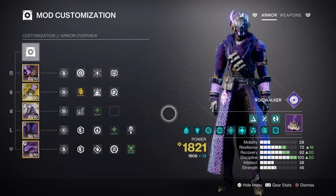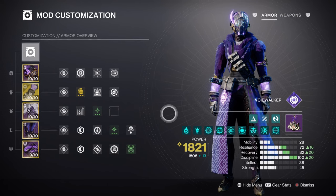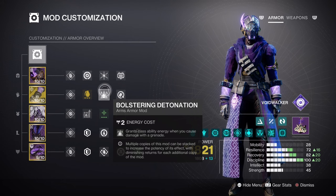For the mods and stats, you will want to invest into Recovery and Discipline as the main focus. After that, investing in Resilience is the second recommendation. Your Recovery at tier 8 will grant you a 55-second cooldown on your Healing Rift, which can be maxed out if you have the right armor stats. I do recommend you add the Bolstering Detonation mod for that 20% ability energy return via grenade hits — this mod alone will be enough to support the tier 8 stat for all users.